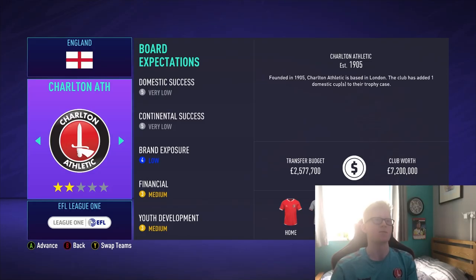We are going to be taking over the Mighty Addicts. Transfer budget: 2.5 million. Club worth: 7.2 million. Founded in 1905, Charlton Athletic is based in London. The club has added one domestic cup to their trophy case — the FA Cup back in 1947, which is absolutely donkeys ago now.